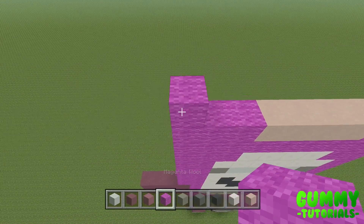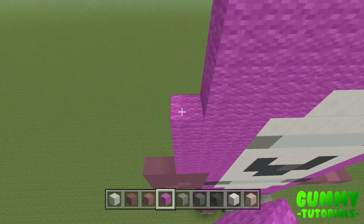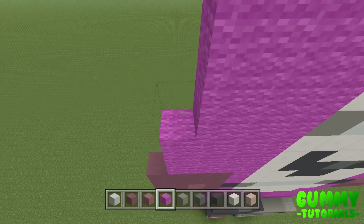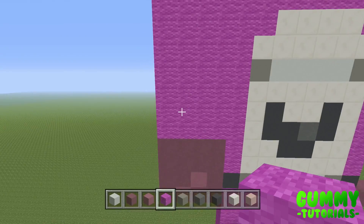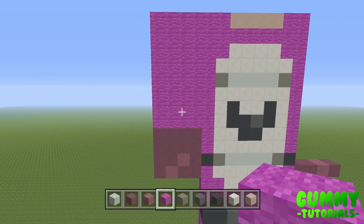On top of this, build up eight layers using magenta wool. If you've done the body correctly, it will match up to the exact same height and give you a 12 by 4 rectangle — the left arm is complete. The good news is the right arm is the exact same, just flipped and mirrored. You're welcome to copy it over, but I'll go through it and explain it nonetheless.